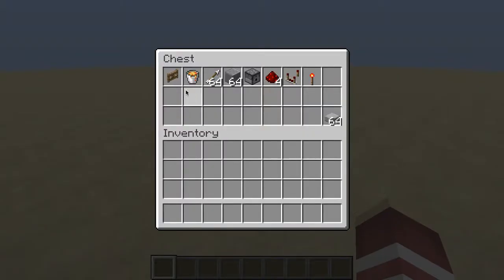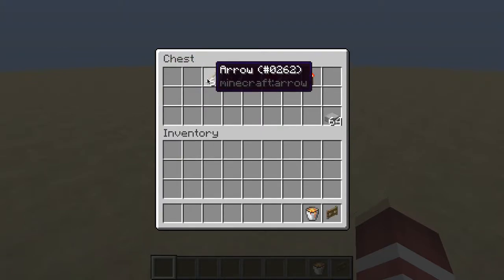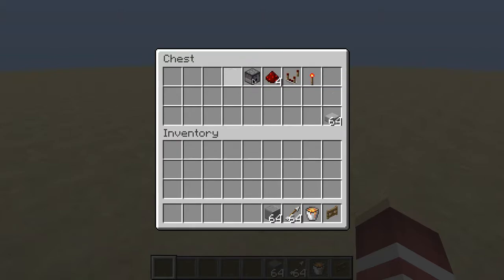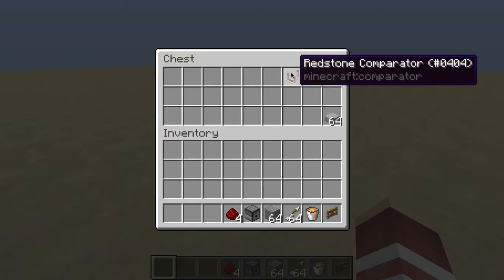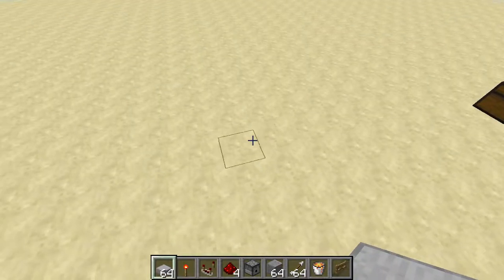These are the blocks you will need: a fence gate, some lava, some arrows, 64 blocks of your choice so you just have enough, a dispenser, four pieces of redstone, one redstone comparator, one redstone torch, and then some stone slabs to make it look nice.